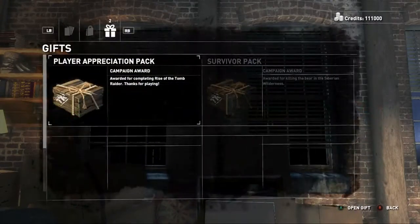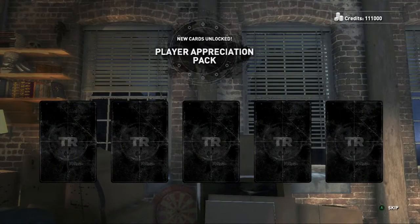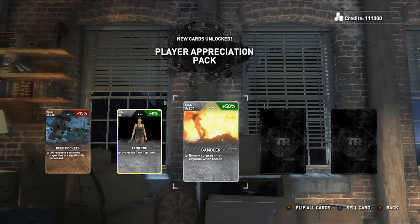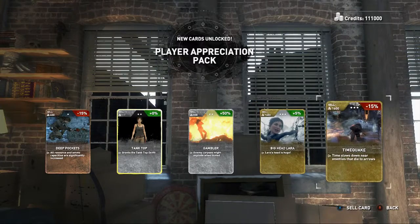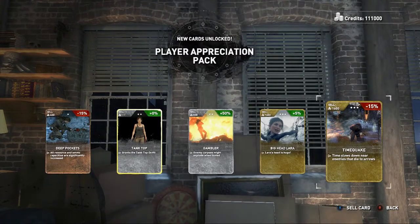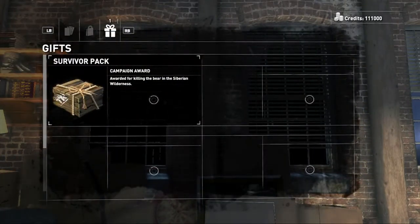A Player Appreciation Pack for completing the campaign. Deep Pockets — all resources and ammo capacity are significantly increased. Tank Top. Gambler — enemy corpses might explode when looted, oh great. Big Head — Laura's head is huge, making you more immune to headshots. Time slows down near enemies that die to arrows.